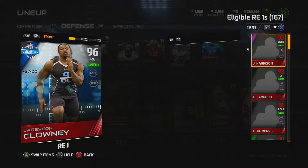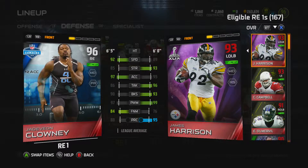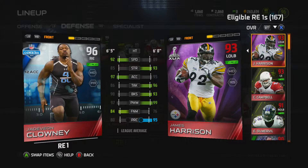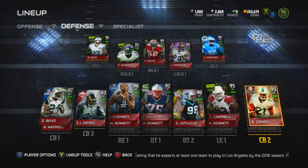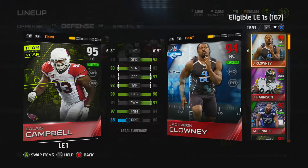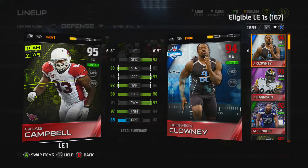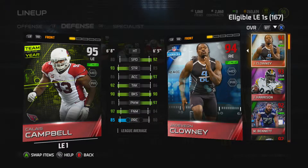Right end is 96 overall Jadeveon Clowney — he's awesome, quick, block shed is good enough, and his power move is quite good. He can really get off the line and fly. Left end is Calais Campbell Team of the Year — not super quick but his block shed is good, finesse move is good, he can really rush the passer, and his tackling is good as well.